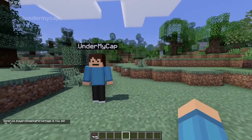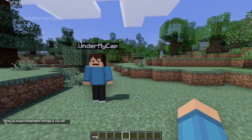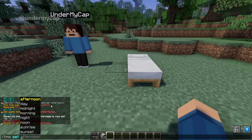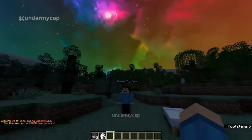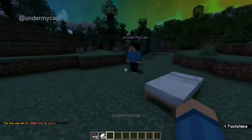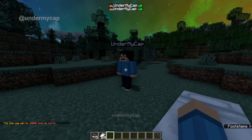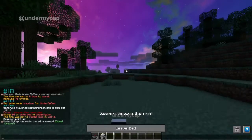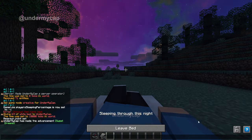Once you notice this, the game rule will update. Now let's just give myself a bed quickly. We're going to set the time to midnight and you'll notice now everything — that's actually a cool texture pack — everything is pitch black. You can see there are two players online. If I hit tab, there's me and the other account. And if I actually sleep in bed, you can see it says sleeping through this night.